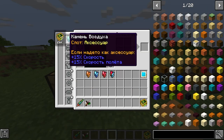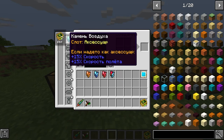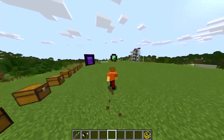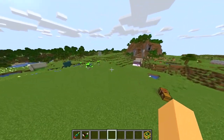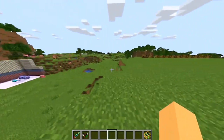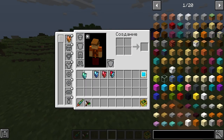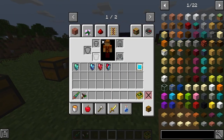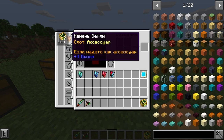We have them as accessories. The first stone is the air stone — it gives us a speed of plus 15% and a flight speed of plus 15%. In other words, we will just move faster and fly a little faster, literally as if straddling the air. The next stone is the earth stone, which will give us plus 4 additional armor, but no speed or slowness — just plus 4 additional armor.